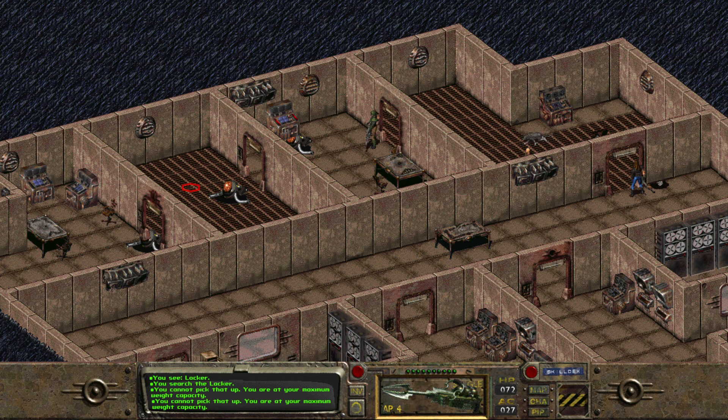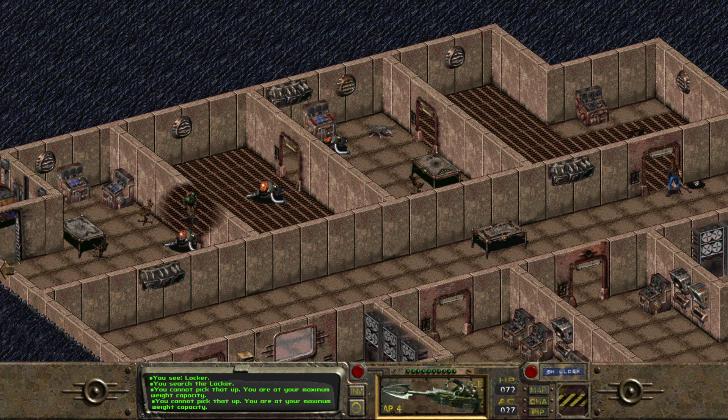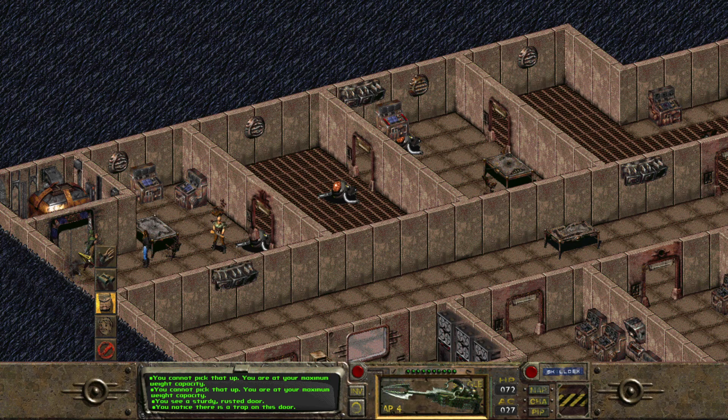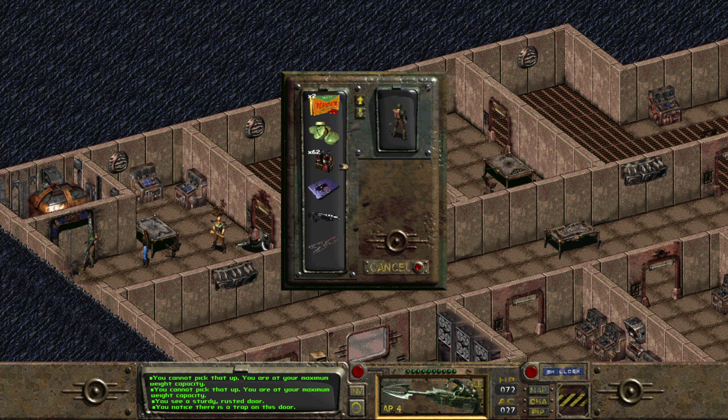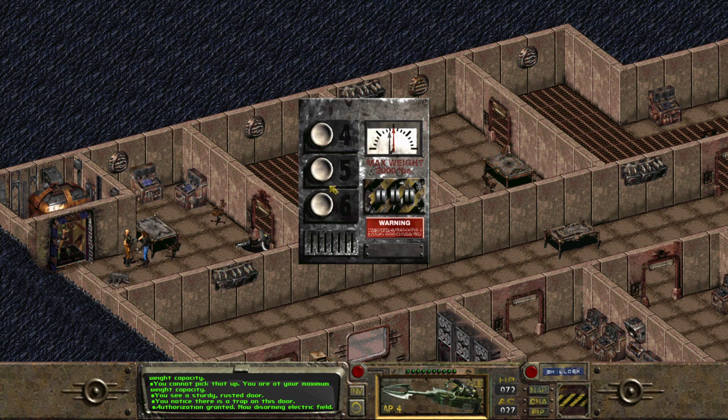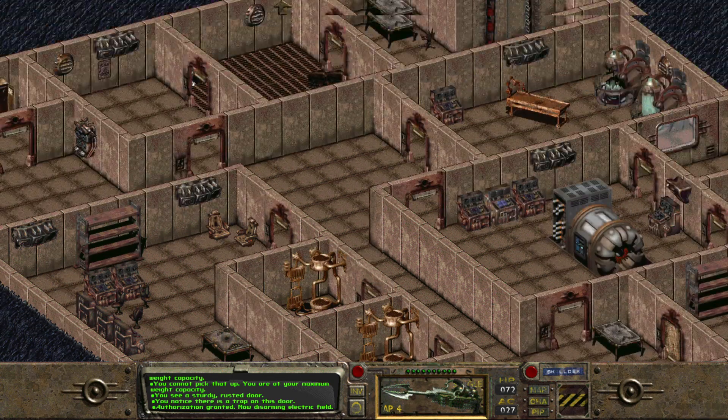Hmm, how easy do you think it might be to get out of here? Is it going to shock me? How about I use my special key card? Okay. Let's go to the fourth level. Because I need to take... where's the other elevator?